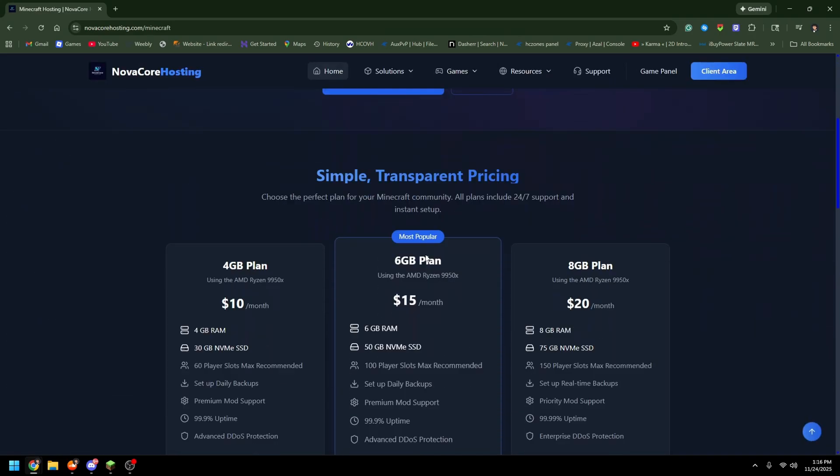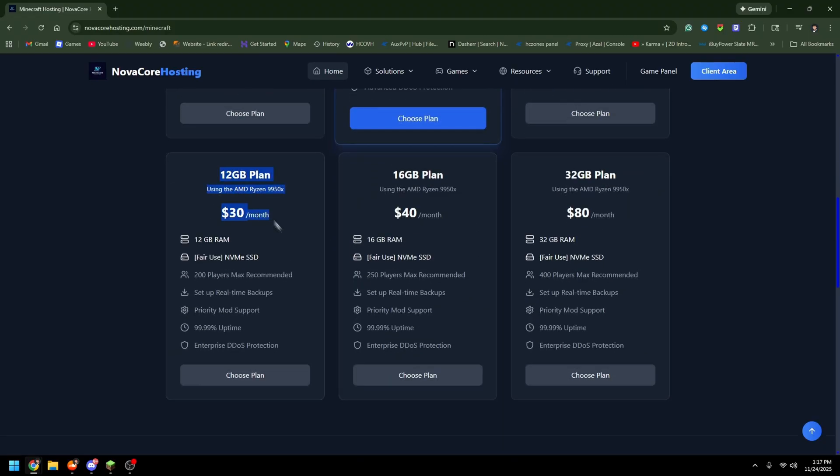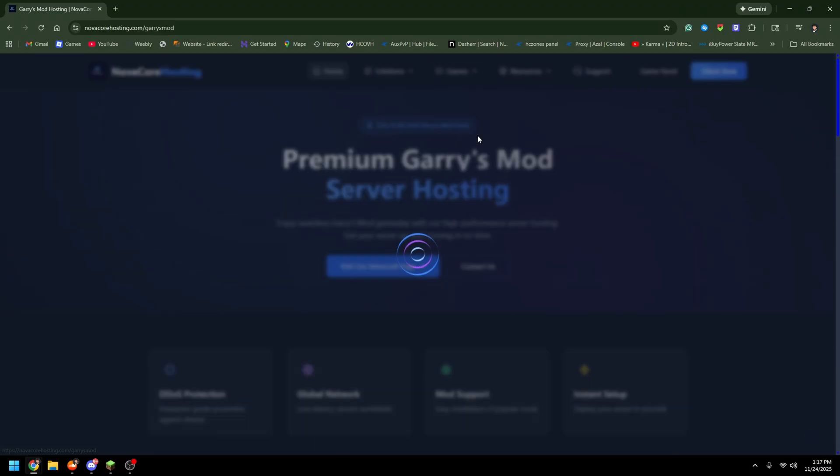Clicking on Minecraft and scrolling down, the plans are super cheap. The 4GB plan is $10 a month, the 6GB plan is $15 a month, the 8GB plan is $20 a month, the 12GB plan is $30 a month, and the 16GB plan is $40 a month.